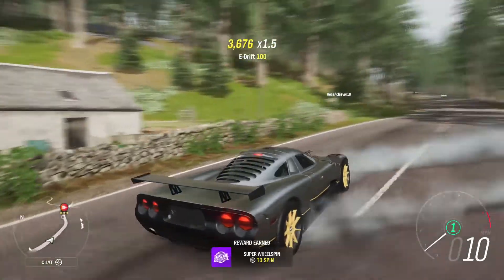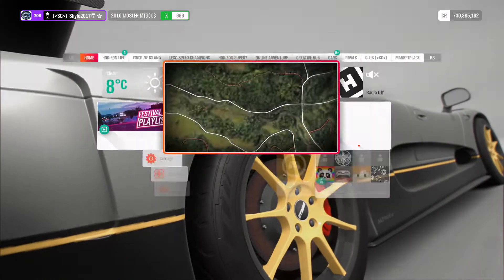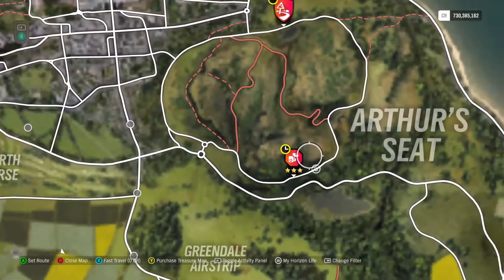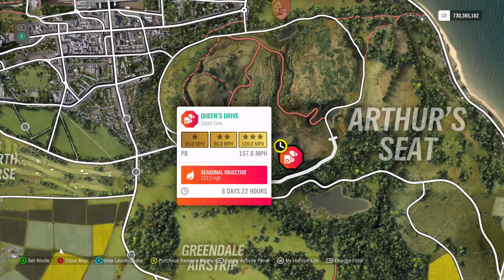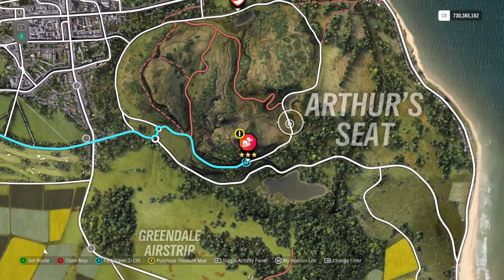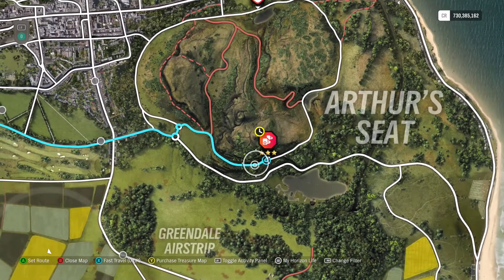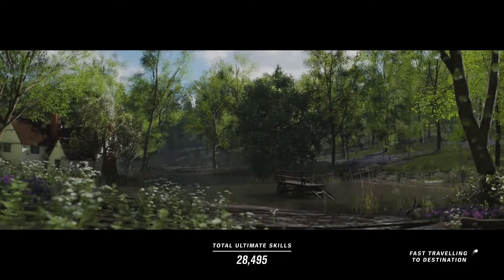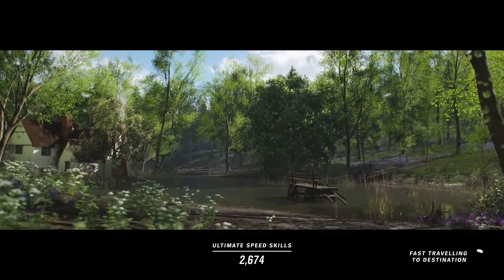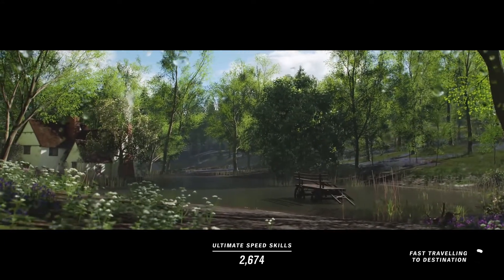Now we move on to the speed zone, which is up around Arthur's Seat Edinburgh — Queen's Drive. 133 mph required, which is 13 mph more than the usual 3-star objective. It's a really easy one because you can wall-ride the last corner, providing you go in this direction. If you go the other way you'll have to brake. Start around here, and as long as you don't flip your car you'll be absolutely fine. Just be a bit careful on the first corner. Again the Mauler for this one.